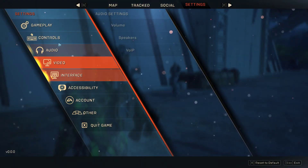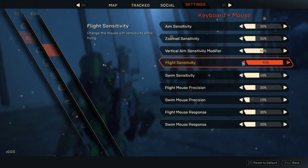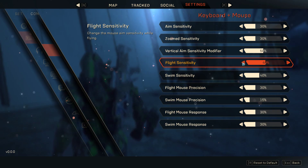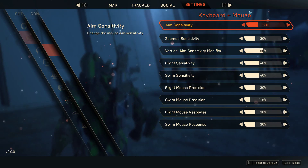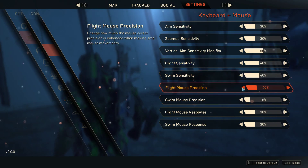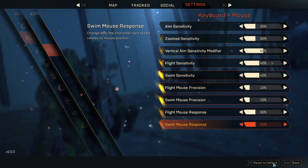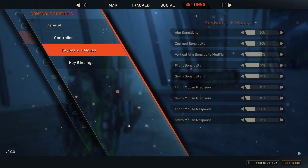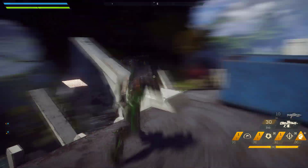It's that small reticle you want to make sure you can control. I recommend setting flight sensitivity about 10 above your ground sensitivity, and bring it closer to your aim sensitivity — because it does allow you to do some things more effectively.